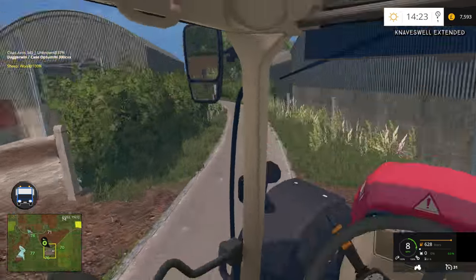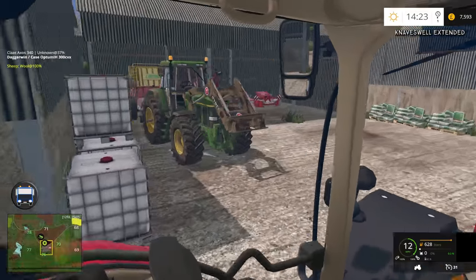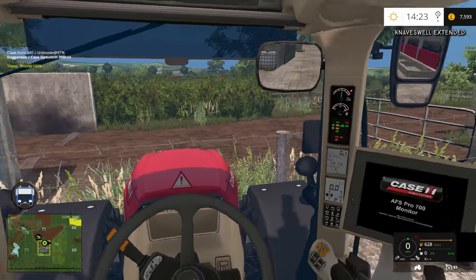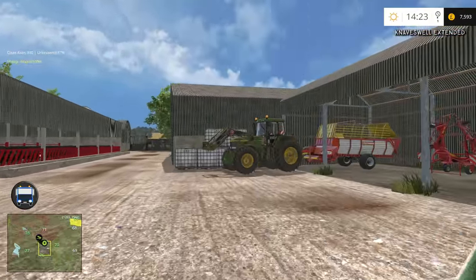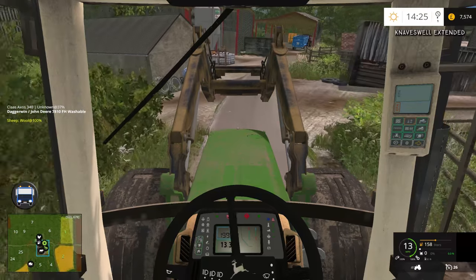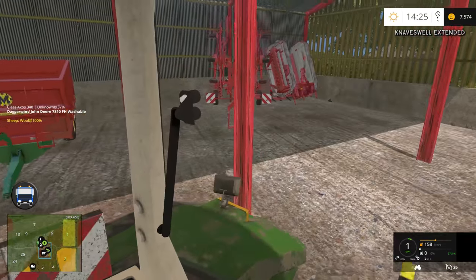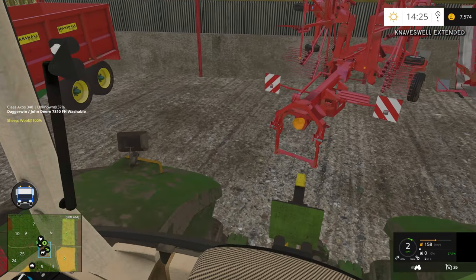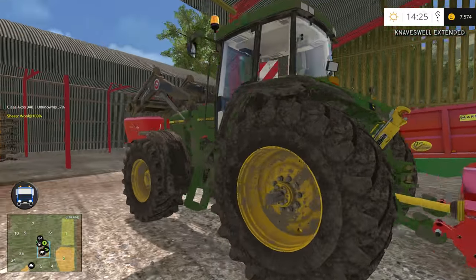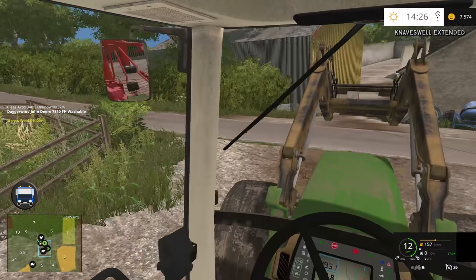We need to bail that field just there. First of all we do need to row it up — mustn't forget that. So we've got the John Deere here, the baler is just in there. We'll put this out of the way to start with. We just need to use the John Deere to row it up. I've had to drive all the way back again — we could have actually just picked this up before. The windrower is just here, so we'll get it attached. Mustn't forget the PTO.